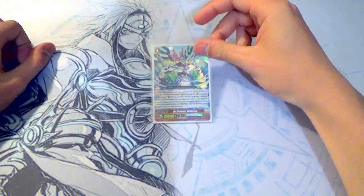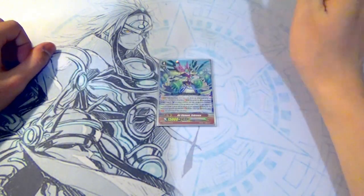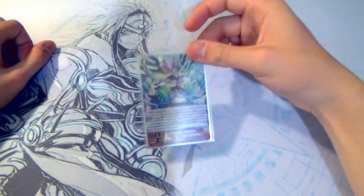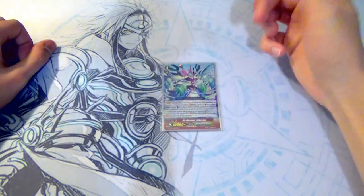Lastly for G units, Elements Seabreeze — for a grade two game or if your opponent doesn't find a grade three and you just want to stride for triple drive.